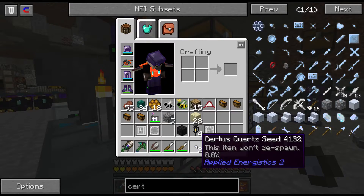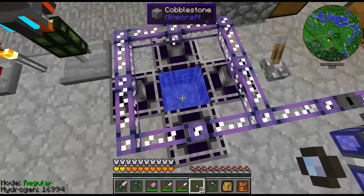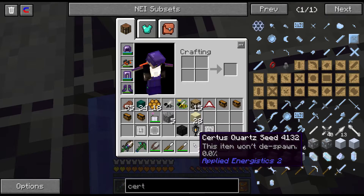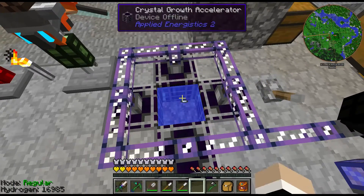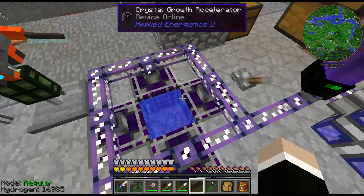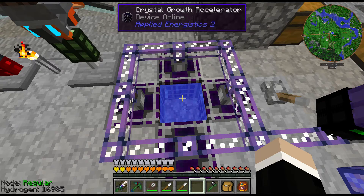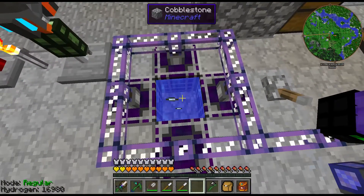You can see the progress on seeds by mousing over — it says zero percent and confirms the item will not despawn. If we put them in a pool of water without accelerators, they'll barely progress. But when we turn on the Crystal Growth Accelerators — you can tell they're on because they turn purple and sometimes show a lightning effect — the same seeds go from zero to ten percent in the same time span. Crystal Growth Accelerators are definitely the way to go.